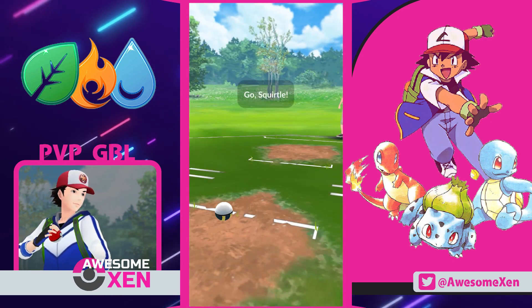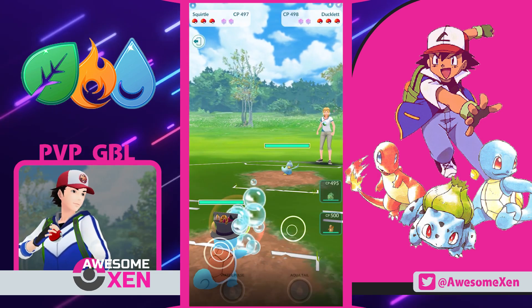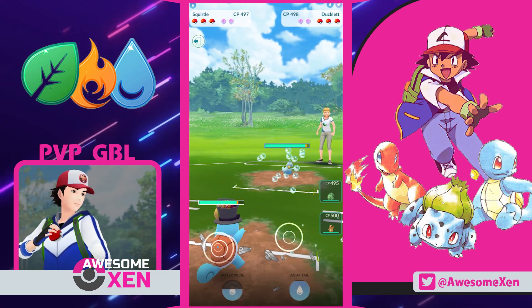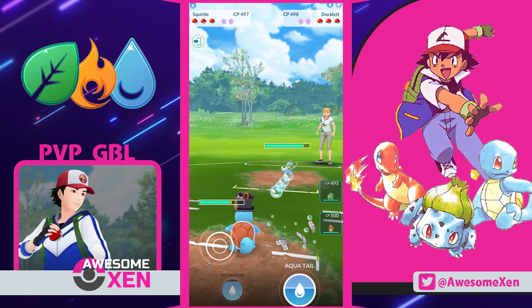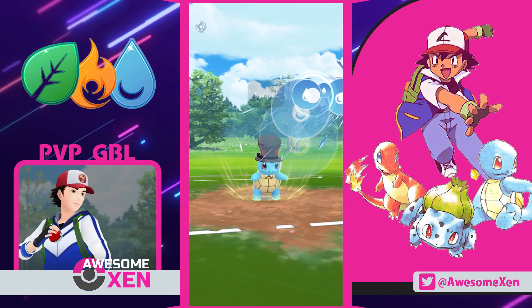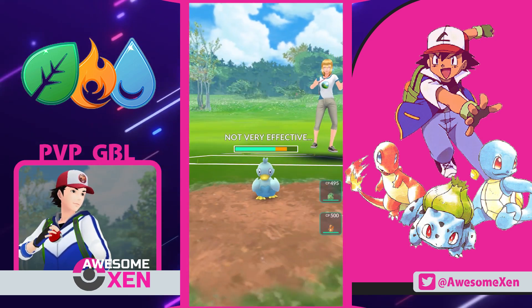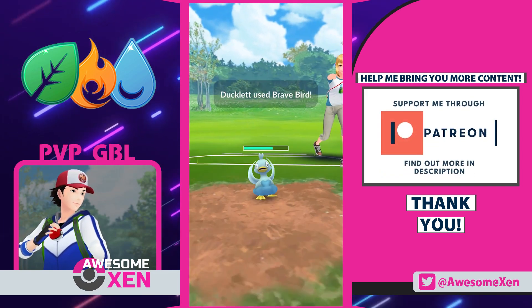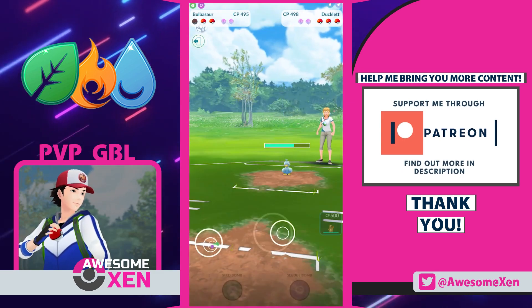Last one — go Squirtle! And they ran a Ducklett! Okay, that's gonna be tough! We will need teamwork to win that one and a little bit of luck to spot their baits! Use your Aqua Tail Squirtle — they're certainly close to a Brave Bird, so we needed to pressure here! That was nothing — keep attacking! Here comes their attack — let's hope that's a bait. A Brave Bird! Rest well buddy — I'm so sorry about that!